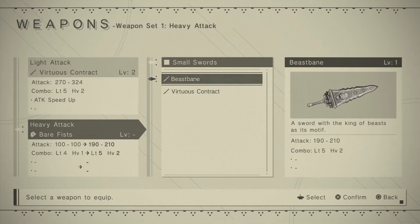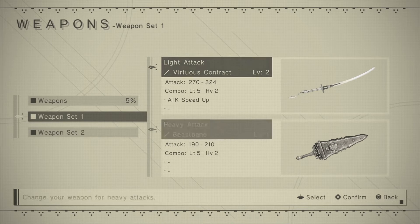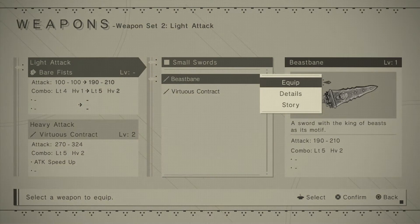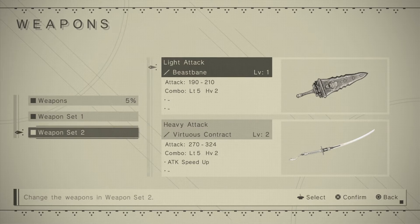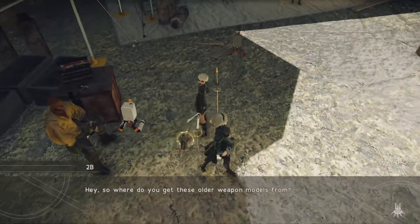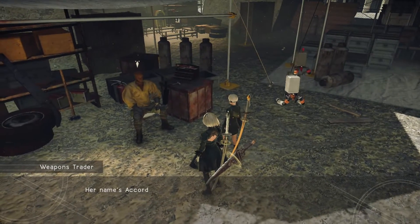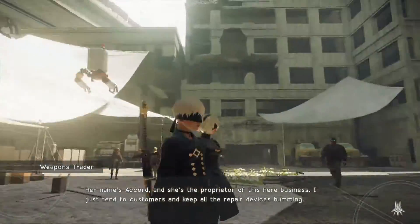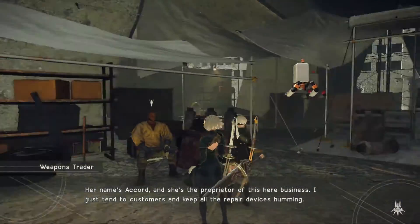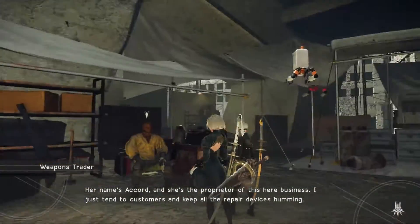Beast Bane still counts as a small sword. Let me do it the opposite — Beast Bane is number one, Virtuous Contract second. I gotta put my plugins on though. Oh, the lady who owns the place sends them over every once in a while. Her name's Accord. What?! Accord is in this game?! Accord from Drakengard 3! I guess she's probably in a bunch of these games from Yoko Taro, in this universe. Her name's Accord, she's a proprietor here in the business.